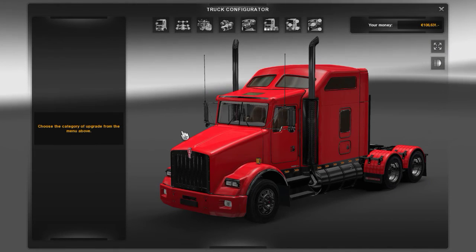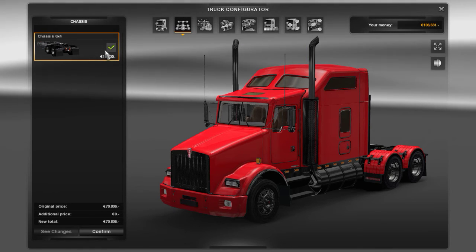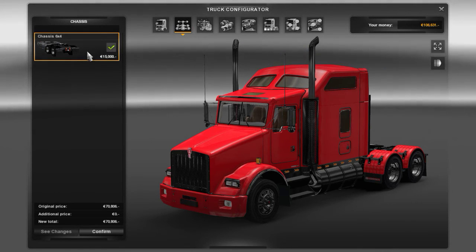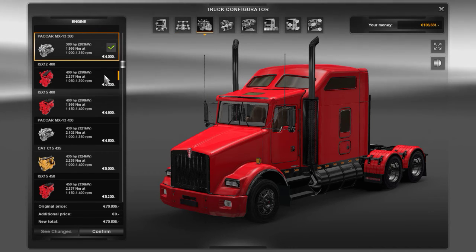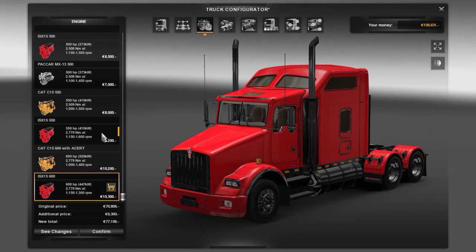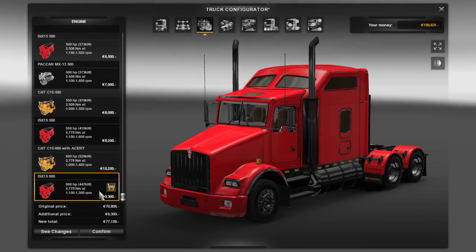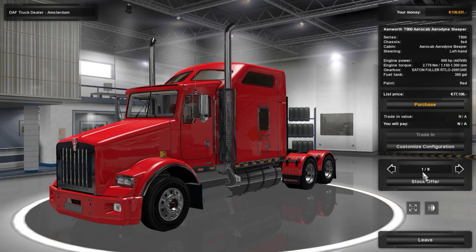Let's do some more customization. What do I do to the drivetrain here? Nothing. Alright. Engine — 10,000 for an engine here, 600 horsepower. Truck's up to 77 grand.